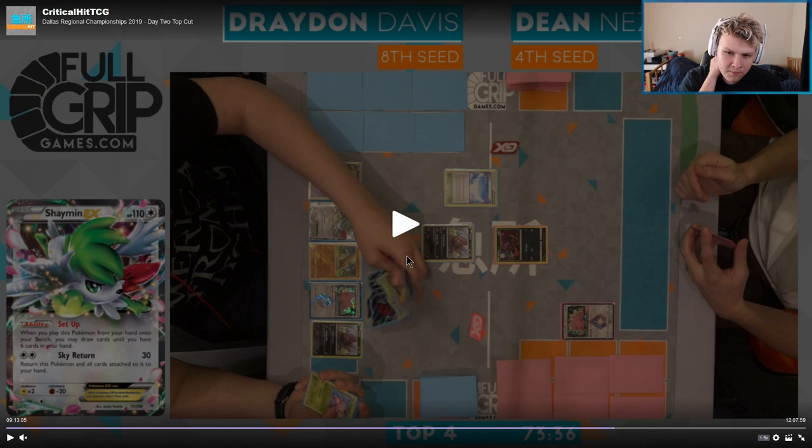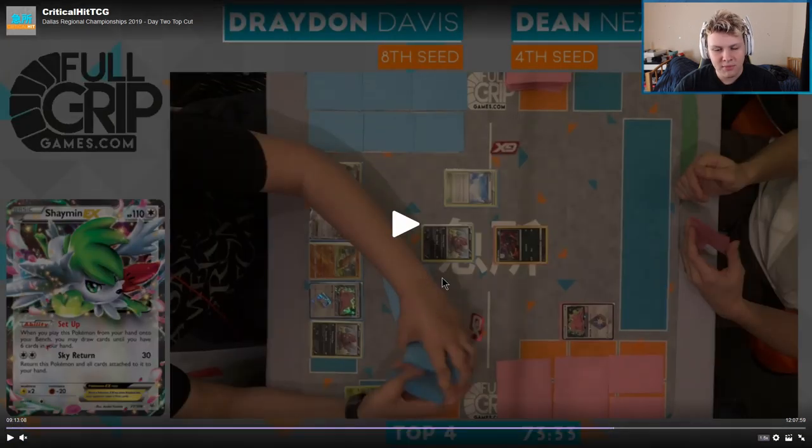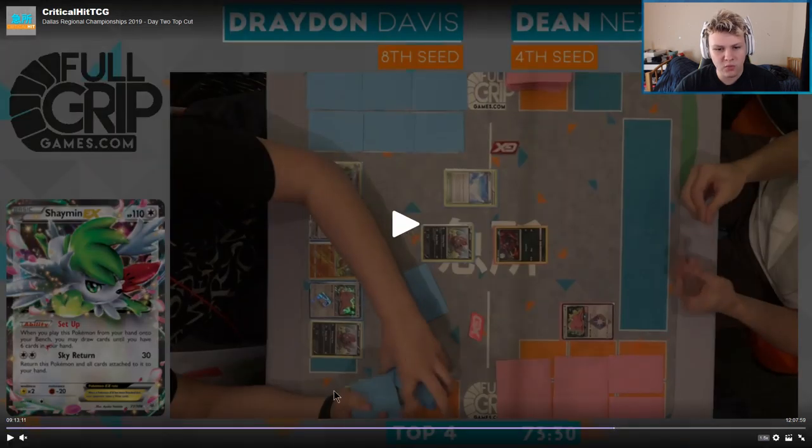I would have liked to have seen him go Ultra Ball for Lele, Bridget for these three Pokemon — those three are fine — and then go follow up with putting a Chorus in the discard pile instead of that Guzma. Then you have Via Seeker for Chorus next turn. I like the Chorus in the discard pile either way, because your bench could be limited by Dean, and you want Via Seeker as an option to find Chorus.